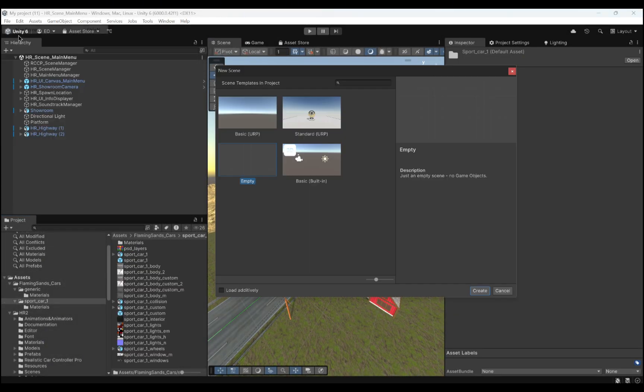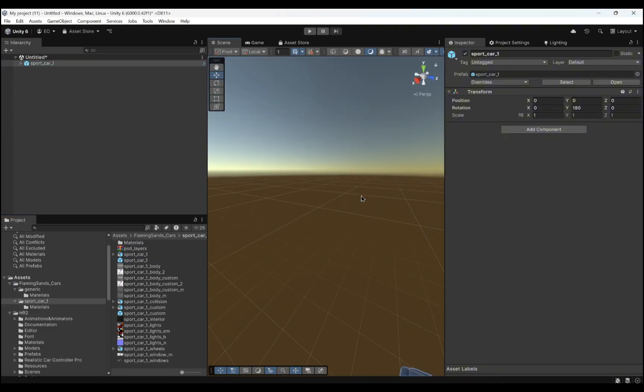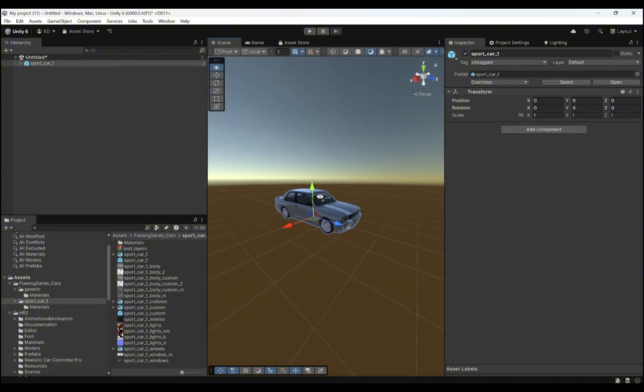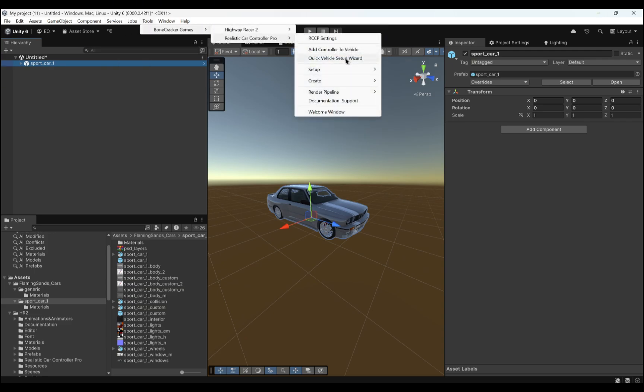Drag and drop your vehicle model or prefab to your scene to get started. Add the main controller and other essentials from Tools, Bonecracker Games, Realistic Car Controller Pro, and Quick Vehicle Setup Wizard.